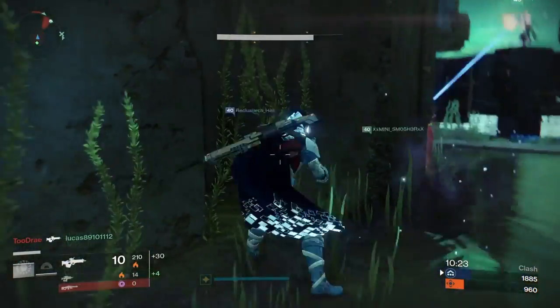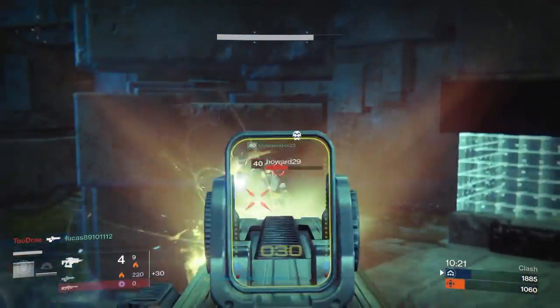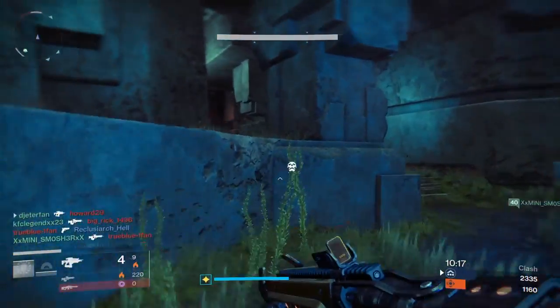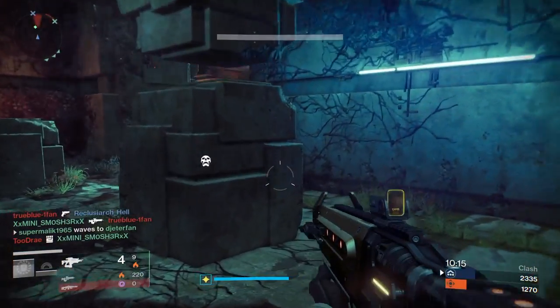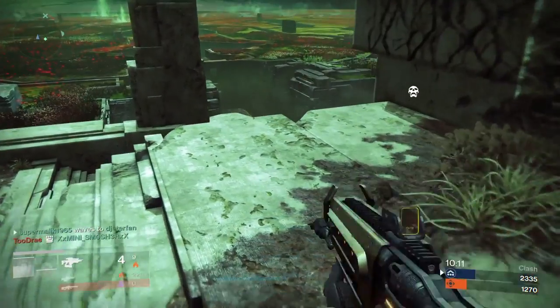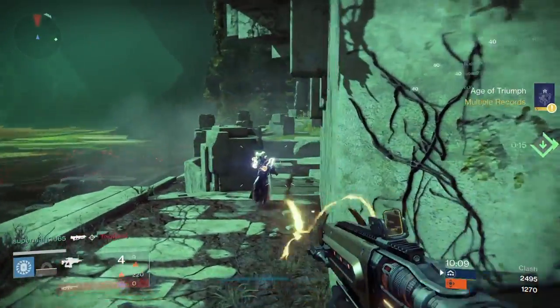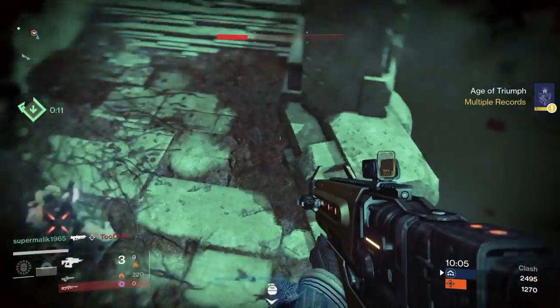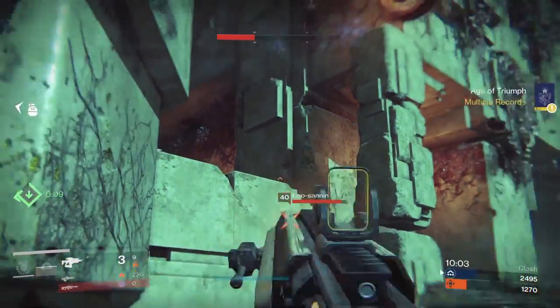After getting back in the hang of using Vision of Confluence, here's my first tip: really just try to stay on the outsides of the map. You don't want to bum rush into the middle of the map and start getting shot at by a hand cannon. The Aisha's Embrace and a couple of other hand cannons in this game will just three-tap you really quickly and you won't be able to land any of your shots with Vision of Confluence.